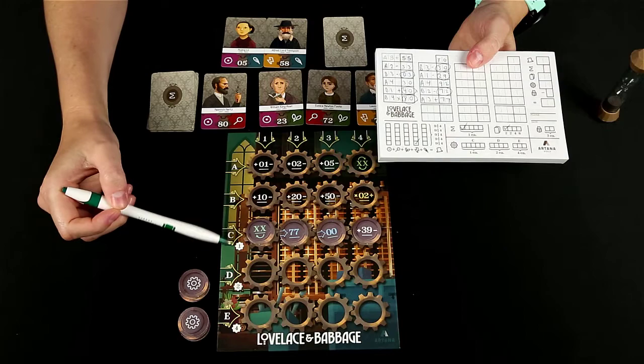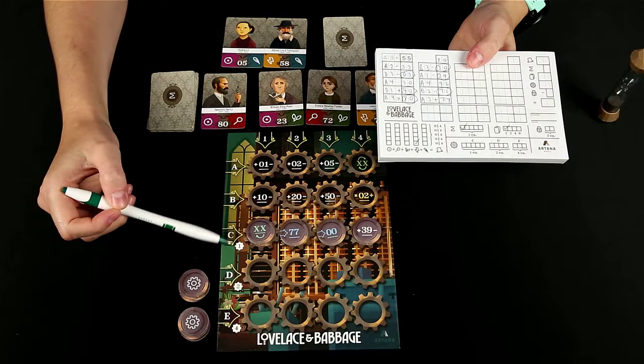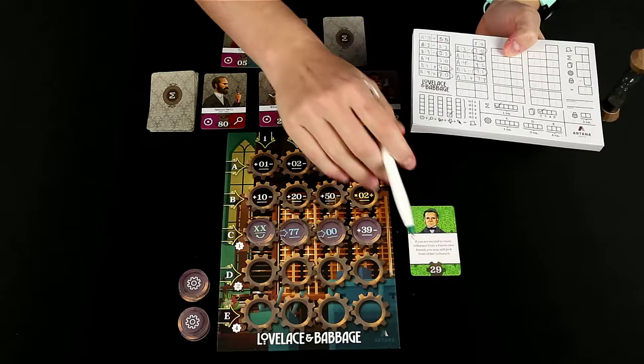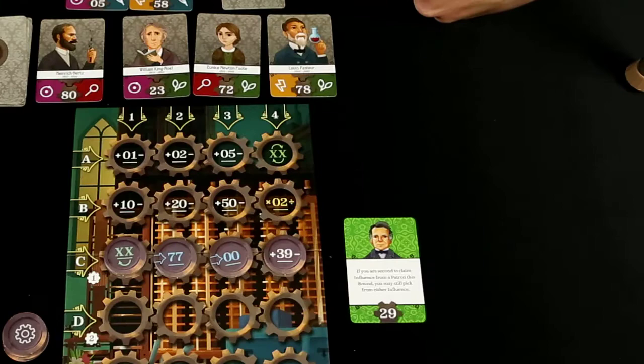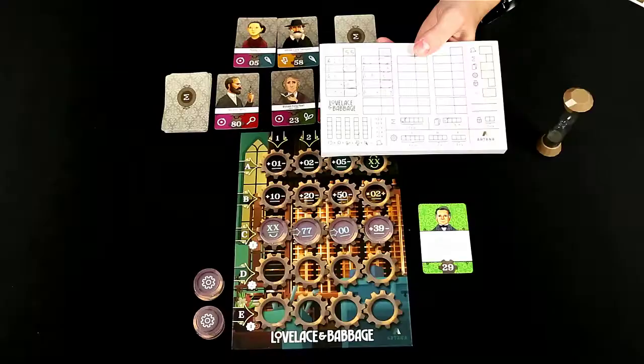If an engine component from row C, D, or E is utilized to claim a patron influence or a subroutine card, then you will check the corresponding box. So let's say I had used one of the C engine components this round — I would check off the first available C box. And in future rounds, if I had used a D row or an E row, you would also check that as well.